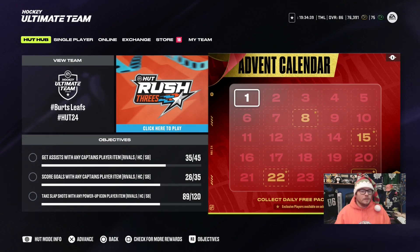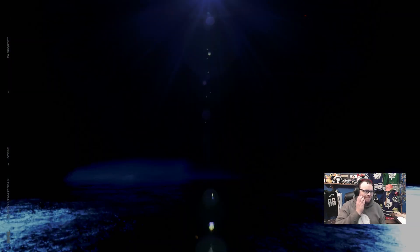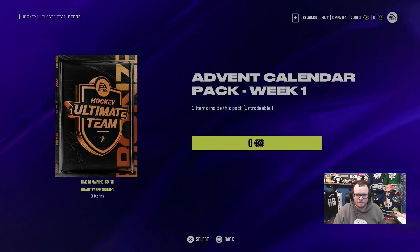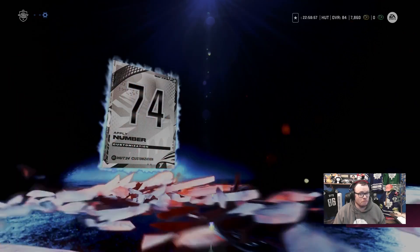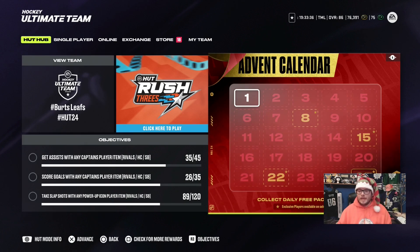First thing we're going to go over is the event calendar — the easiest, quickest thing to get out of the way. I've got two packs because I have two accounts, so I'm going to show you those now. We just got silver jerseys and we're going to luck out and get a gold — pretty cool. When it comes to the event calendar, you don't want to miss it, because there are going to be special days: the 8th, 15th, 22nd, and 25th. The 25th might be our Christmas pack — it's gold squared instead of dotted, and the 8th, 15th, and 22nd are all Wednesdays.